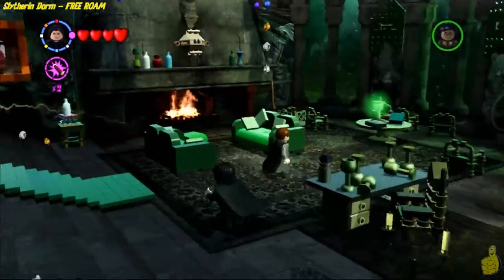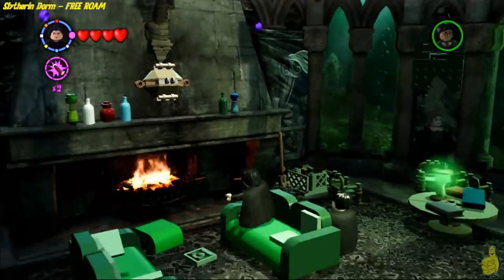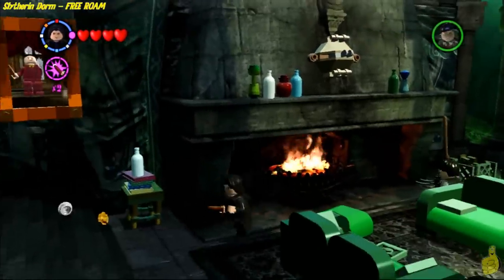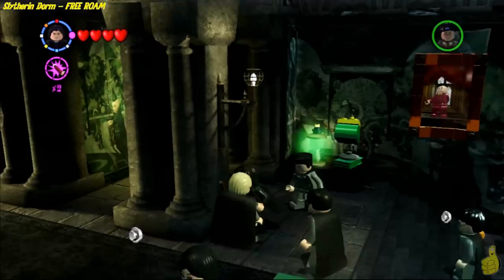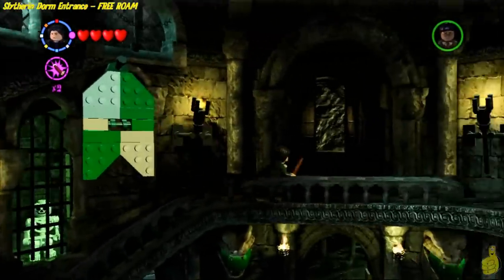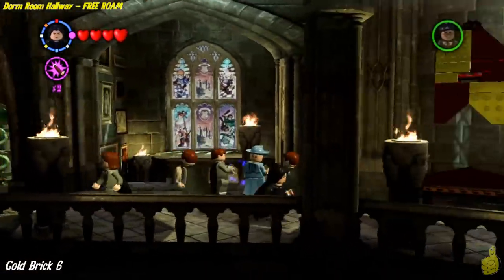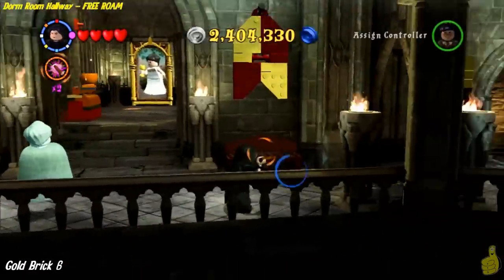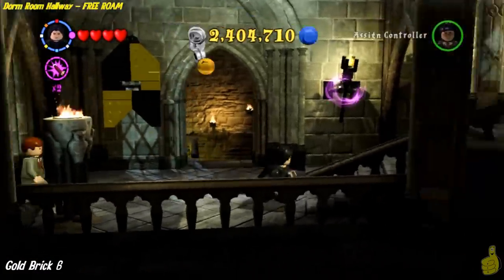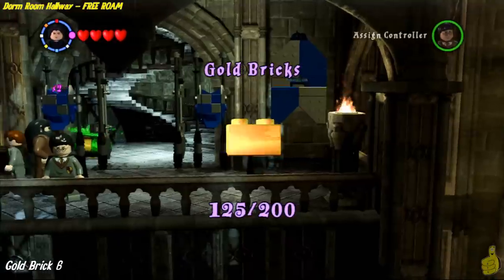We have made our way all the way in and out of all of the dorm rooms. There's one more collectible left in the hallway — a gold brick found by simply knocking all five of the flags hanging in the hallway. Two of them are for Gryffindor, one for Slytherin, one for Hufflepuff, and the final one is right in front of Ravenclaw. Hopefully we brought some light to that gold brick and you've added it to your collection.